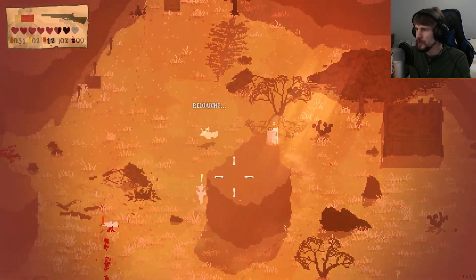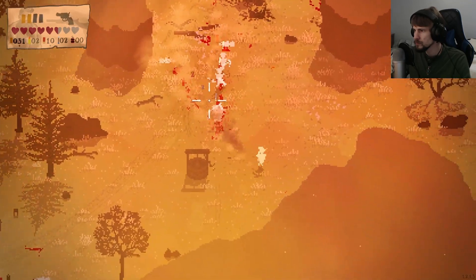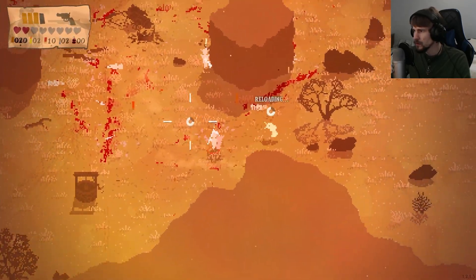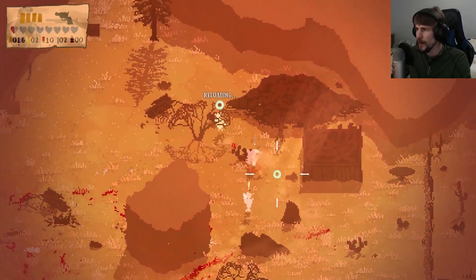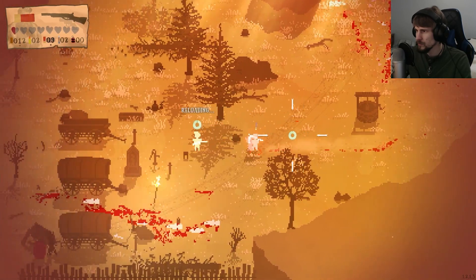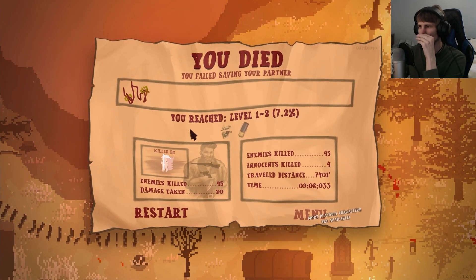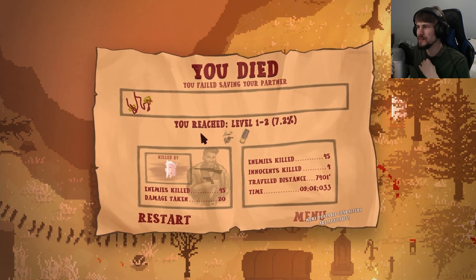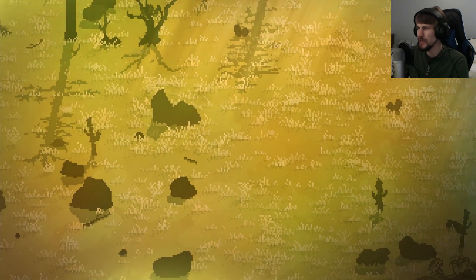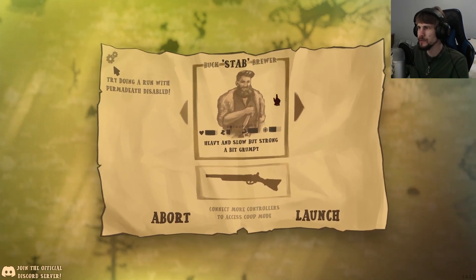You've got a shield — no wonder why you're sticking around so long. I don't know how I'm going to get through the shield. The shield is something I'll have to figure out — I don't know if I have to melee hit it to try to break it. We didn't make as much progress that run, but we did unlock a new character. Unless I have to try to dodge through them and then attack back. Let's try doing a run with permadeath disabled.